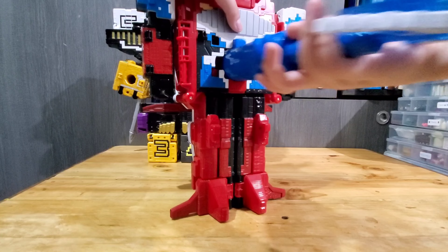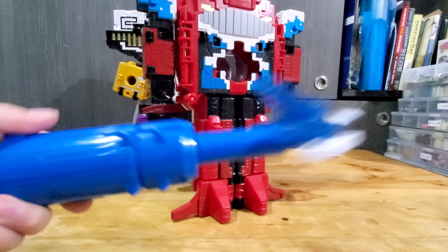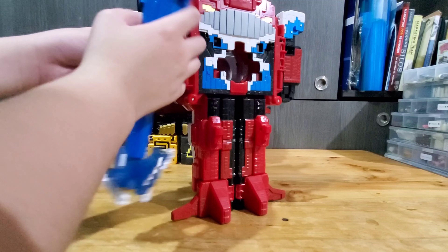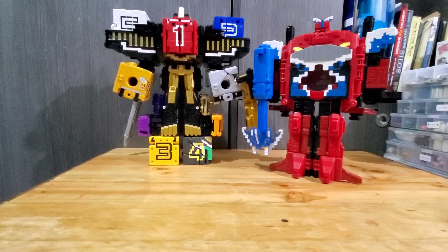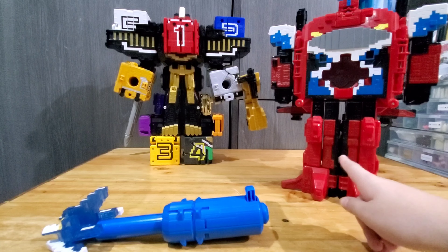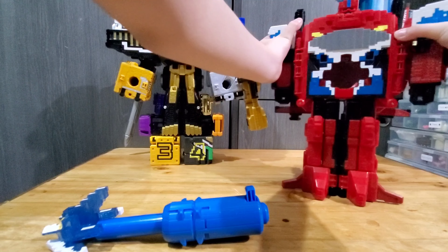First, you make it in a standing position, then twist the geyser. Then you grab the geyser out for it to become a weapon like this. Then add it to your right arm, and now we're done with your Dodd Dekayo.